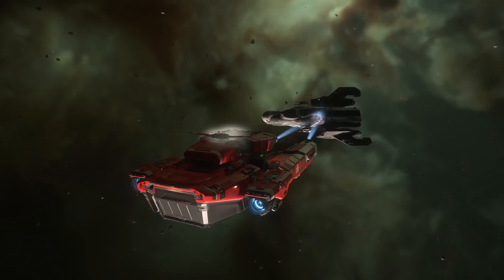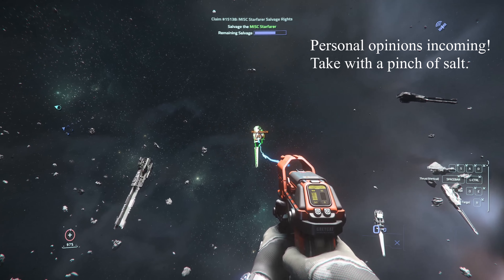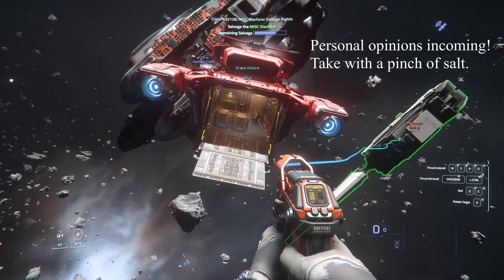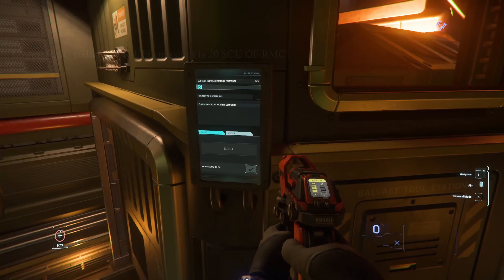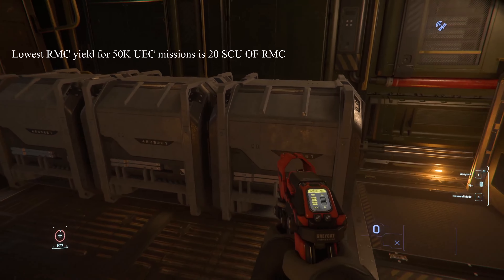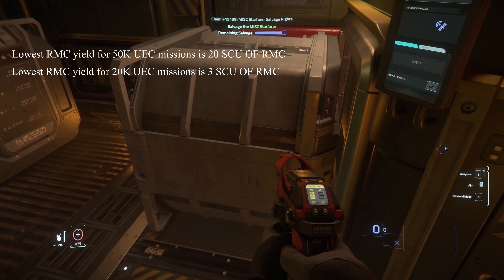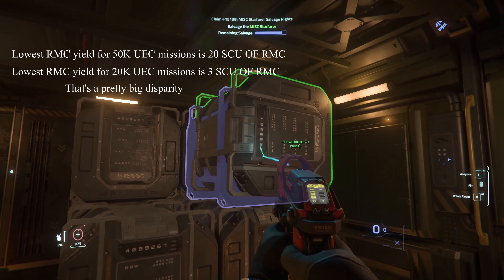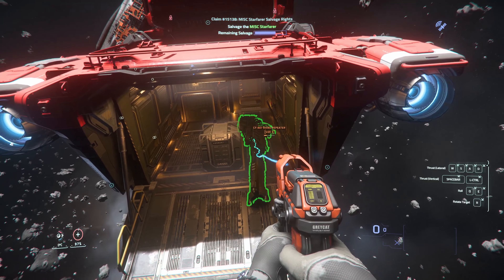So how do we make sure RMC remains the main focus of salvage missions — otherwise, what is the point of owning a Vulture — while also making sure that salvaging components is worth doing, because otherwise what is the point of that feature? I think the quantity of RMC on 20k wrecks needs to be improved. A yield of three to six boxes is just not enough. This should be bumped to range from eight to about ten boxes.